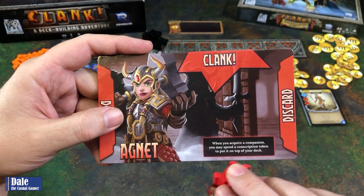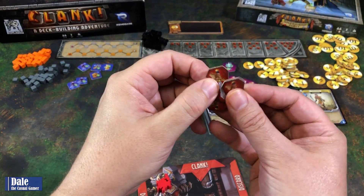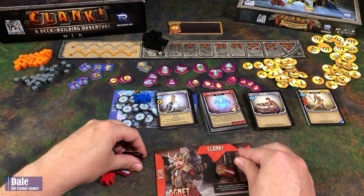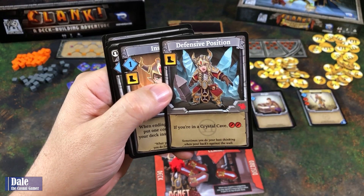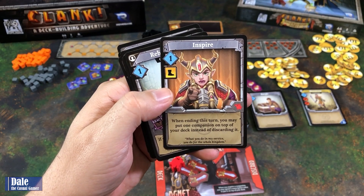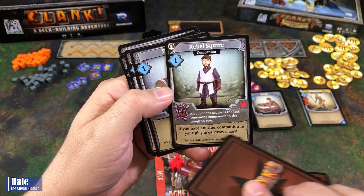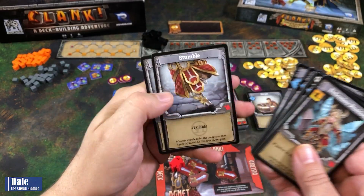Then we have our dwarf. When you acquire a companion, you may spend a conscription token to put it on top of your deck. You start with four of those tokens, and when you purchase a companion you can spend one — returning it to the game box — to place that card on top of your deck. Her base cards include defensive position, which lets you fight if you're in a crystal cave, and Spire — when ending your turn, you may put one companion on top of your deck instead of discarding it. She also has a rebel squire with a react: if an opponent acquires the last remaining companion in the dungeon row and you have another companion in your play area, draw a card. Plus regular burgles and two stumbles.